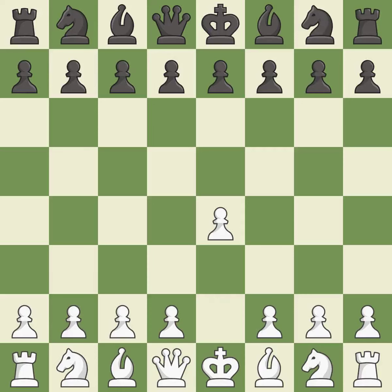Opening with the king's pawn controls the center and opens up the light-squared bishop and queen, often leading to sharp games. The Scandinavian Defense immediately challenges the center by attacking the e4 pawn. Exd5 is the best choice as it opens up the center, and if black recaptures on d5 with the queen, white will happily attack the queen with Nc3. Qxd5 recaptures the d5 pawn and places the queen in the center, where it controls many important squares.